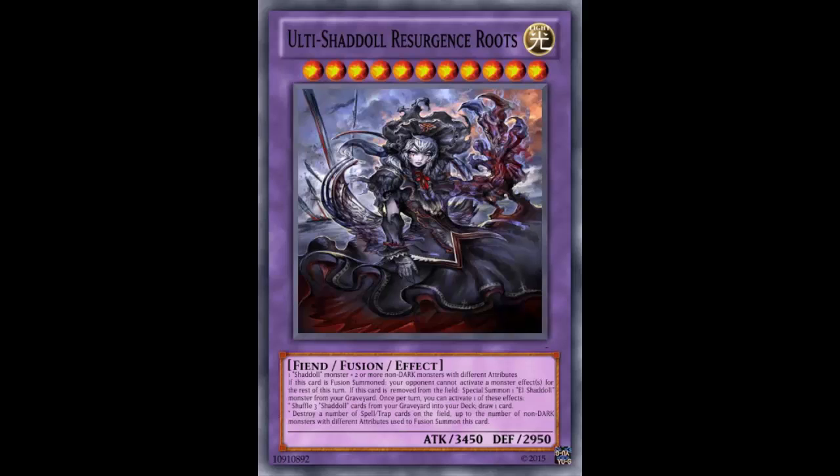Once per turn you can activate one of two effects. The first effect: shuffle three Shadal cards from your graveyard into your deck and draw one card — kind of like a Daigusto Star mode effect. The second effect: destroy a number of spell or trap cards on the field up to the number of non-dark monsters with different attributes used to fusion summon this card. So if you used multiple non-dark monsters, you get to pop multiple spell/traps.